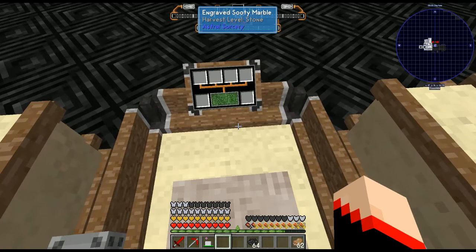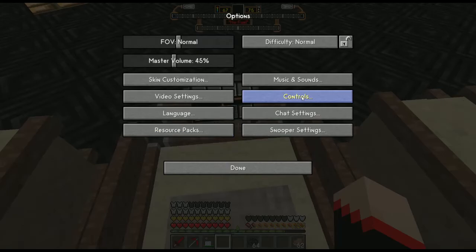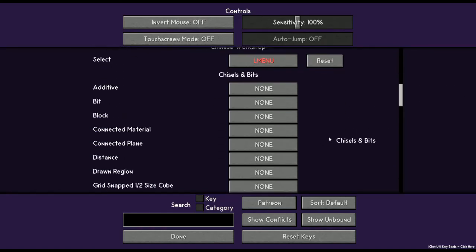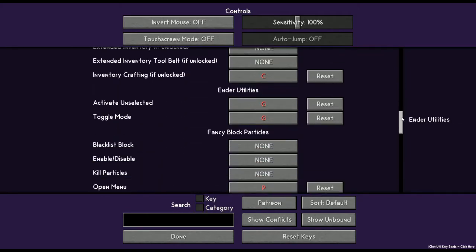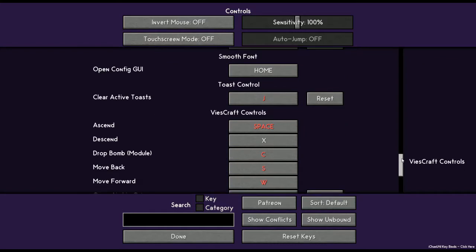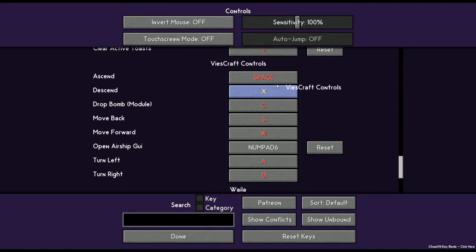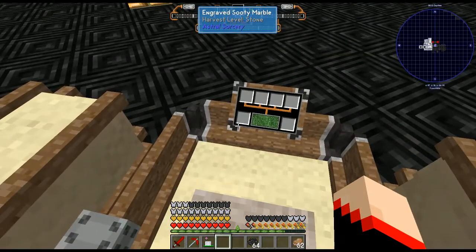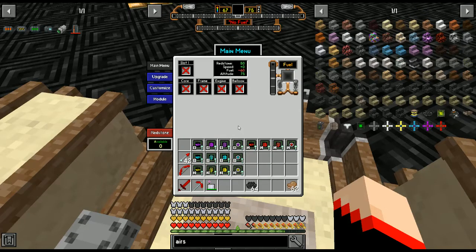To access the airship GUI, normally you press R, but if you go to your Options and Controls, you can scroll down to find the aircraft controls. You'll notice a lot of these are red, meaning they conflict with other keys. I already changed the open airship GUI to Numpad 6 because that works. You might have to play with your controls to find something that works for you - normally it is R.